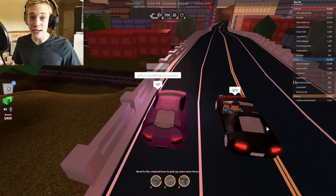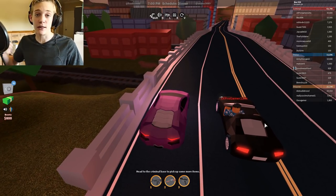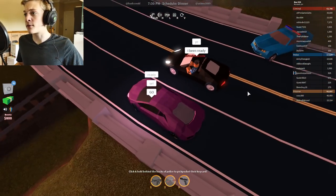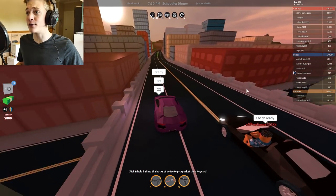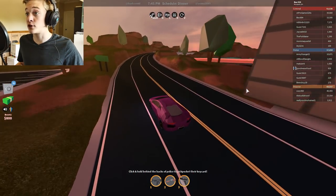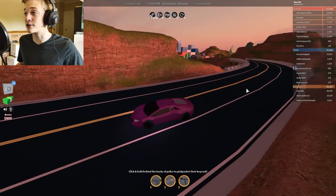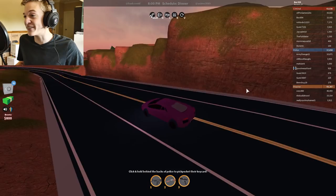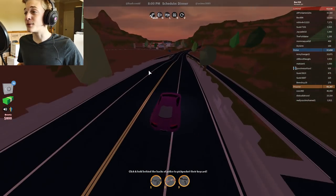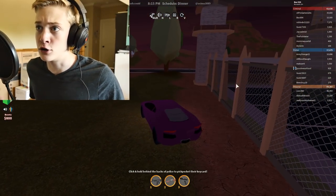Now we're racing the Lamborghini versus the convertible from the bridge to the prison — a long distance race to see who gets there first. Ready, set, go — giving him a second for lag. The Lamborghini is beating the convertible by a long run. I am way ahead of him — this Lamborghini is so fast. There he is way back there, and here we are at the prison. I am the winner — and I just wrecked a multi-million dollar car.